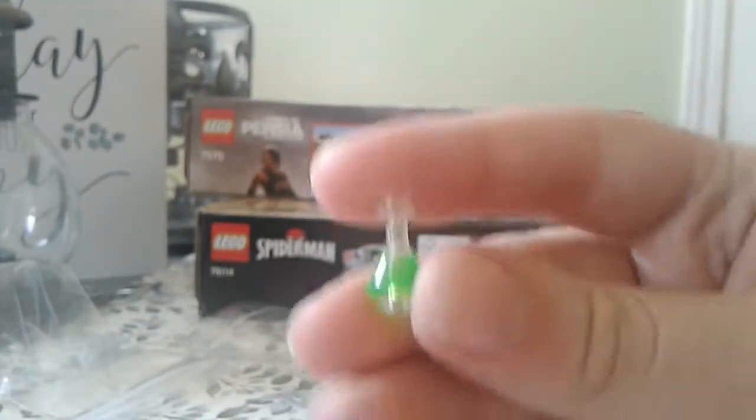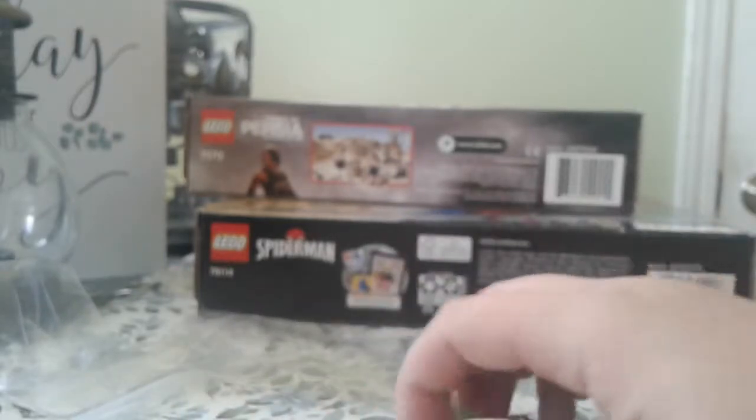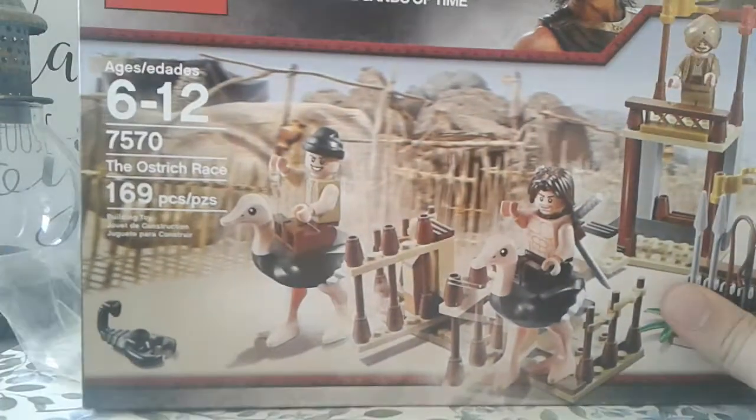Here we have more accessories. We've got one of these beaker things, a red hat, one of these cool long chain pieces, a syringe or injector gun, a red and blue lightsaber, and a cool hair piece. I plan to use those very soon.